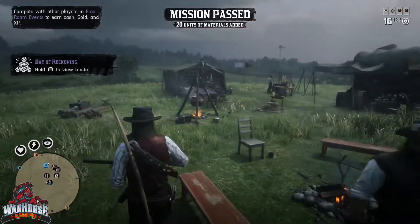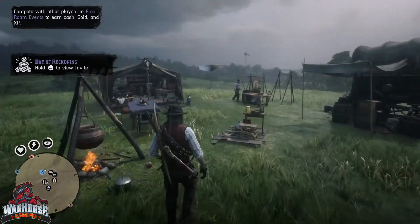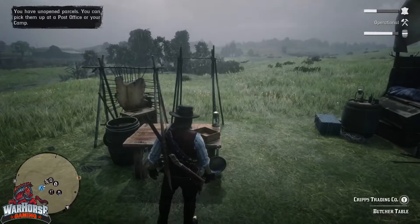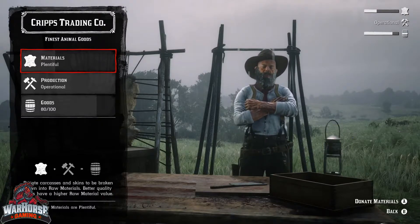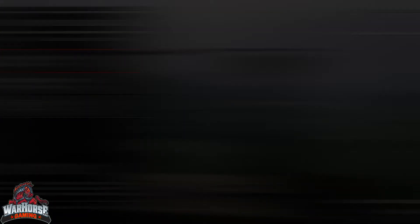One last thing you need to know is that when you first buy your butcher table, the first mission Cripps will send you on will be a little different from the one you just saw us do. The reason it's different is because it will give you your very first delivery wagon, which you'll then use to deliver and sell the new goods that are being created for you by Cripps with the materials and supplies you're bringing in. We'll get into how all that works in our next video.